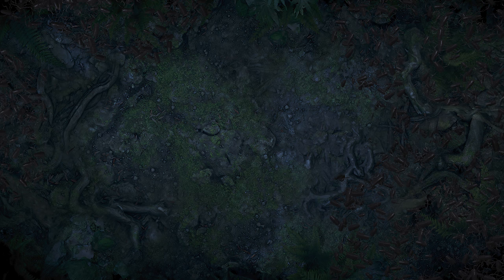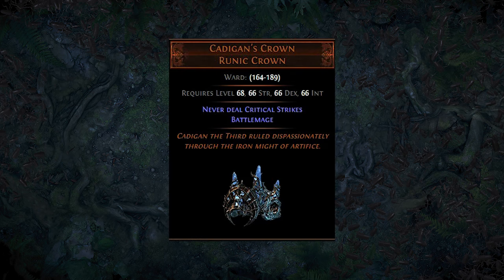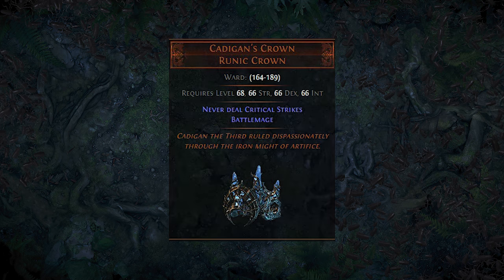Another way, and this is what I will do myself, is to use a Cadogan's Crown. We would lose the Eye of Malice, but it would be a better trade-off than not using the AG entirely.